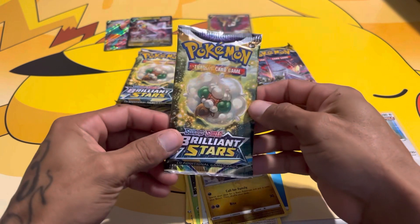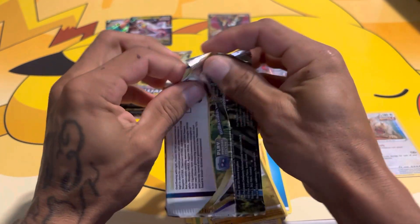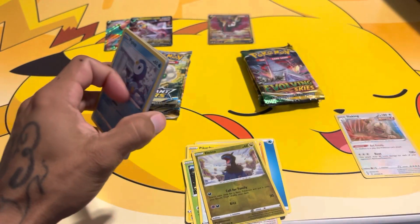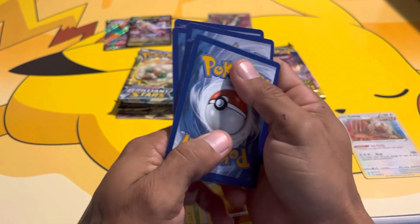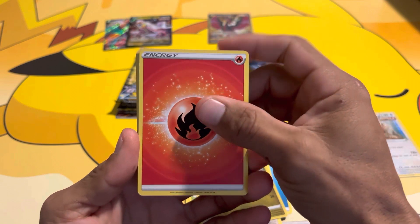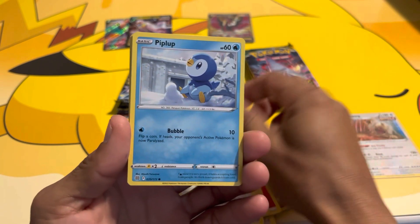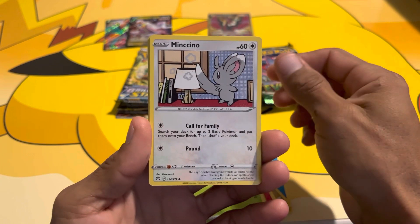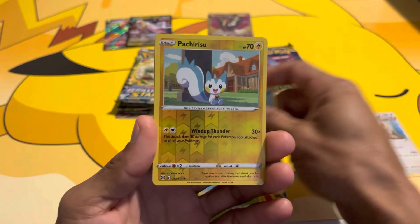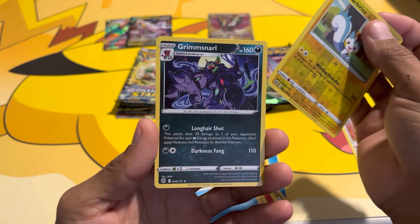Back to Brilliant Stars. Remember, let me know down in the comments which set you think could be winning this pack battle. We have Fire Energy, Fire Energy, Berry, Klang, Cynthia's Ambition, Piplup, Turtwig, Minccino, Carracosta, Buizel, Pachirisu, and a Grimmsnarl — no holo.